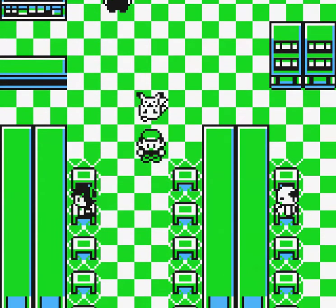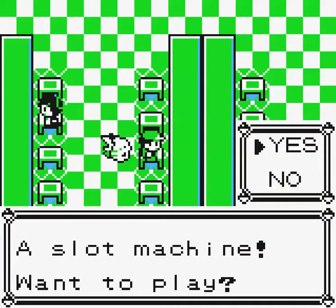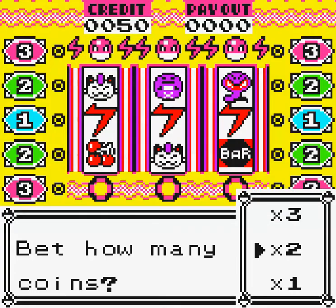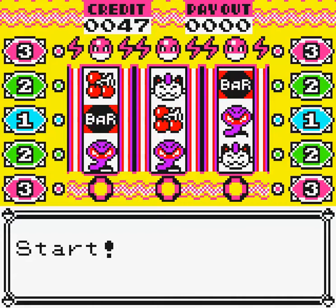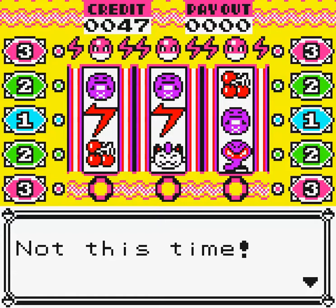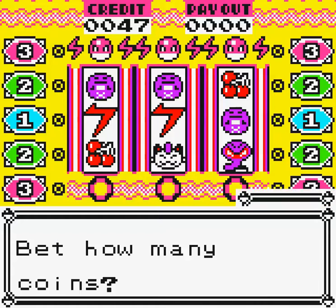Before we talk to the grunt, why don't we try these slot machines at least once? Let's go all out and bet three coins. No luck! We have 47 credits. Let's play until we're down to 40. After a few more tries, still no luck for us.